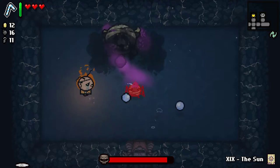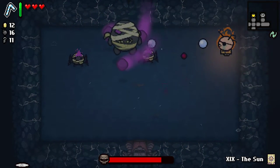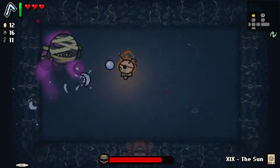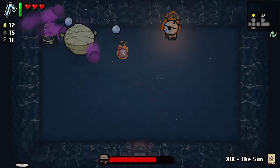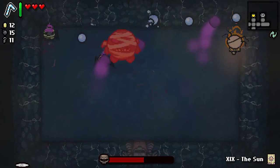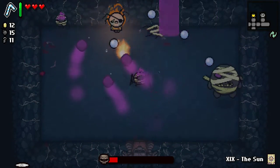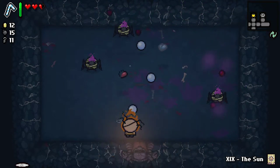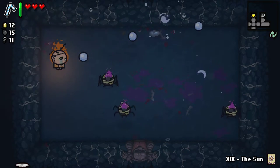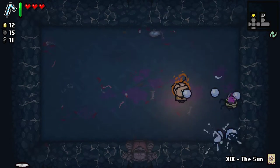Rag Mega — alright. I think what worked last time is to just keep going after him, and I might as well use my bombs here. So when the purple things start coming, just avoid them and keep on firing. Just keep firing. Doing pretty well. There we go. That was a lot better than the last couple of times — the first time it just took forever. But I think what it is, is just keep doing damage to him.